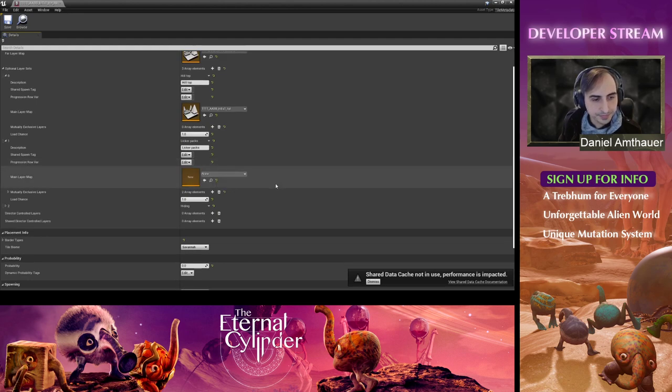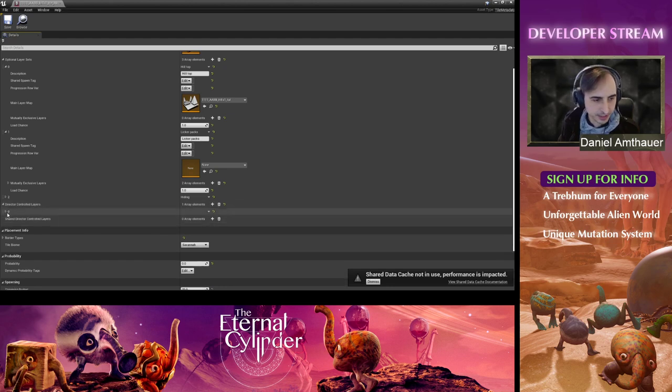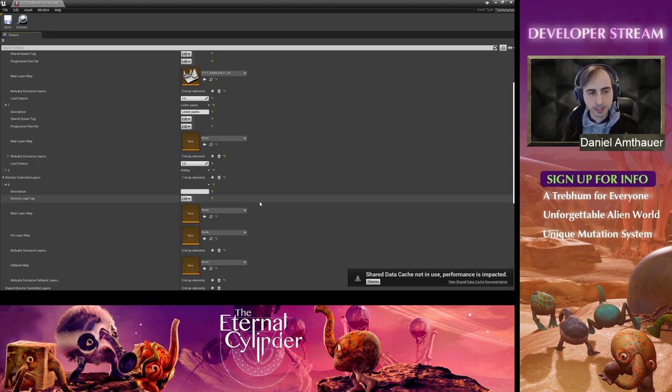We also have what we call Director Controls Layers — a fancy name, but basically it allows you to load layers based on rules. We just have a name tag — maybe it's related to an elder cave, or a trebom house — and it gives it a meaning. Then some sort of rule controls whether that layer will be loaded for that tile or not.